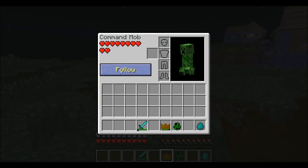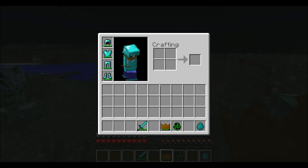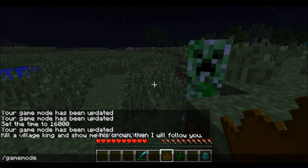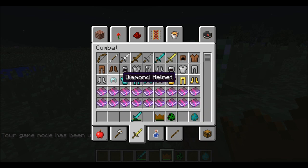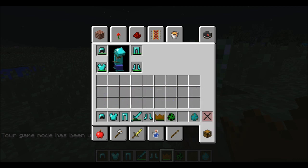Creeper, you're going to follow me too. And you're going to follow me as well. I'm just going to get a bit more armour to show you what the zombies and stuff look like. You can also give them weapons, which is kind of cool. And basically they will assist you in attacking villages and just generally help, which is kind of cool.